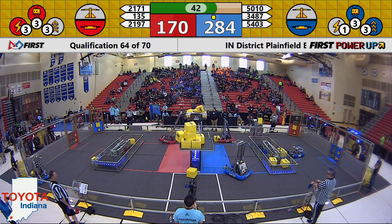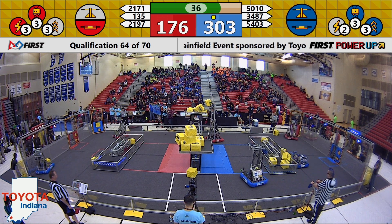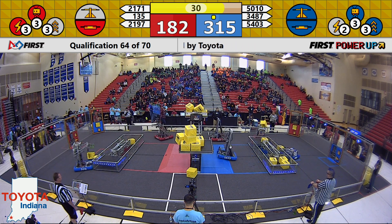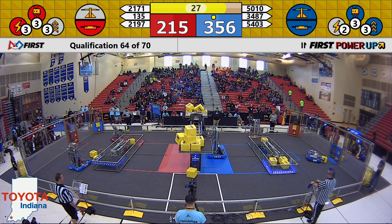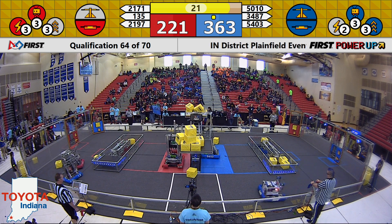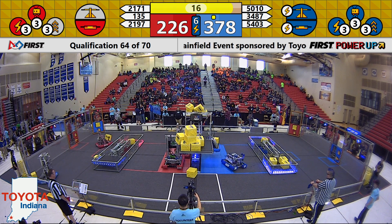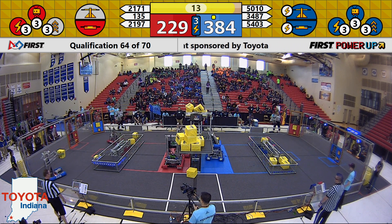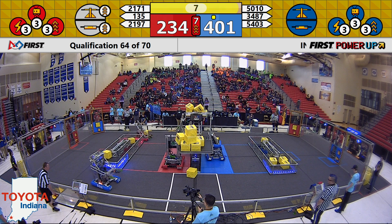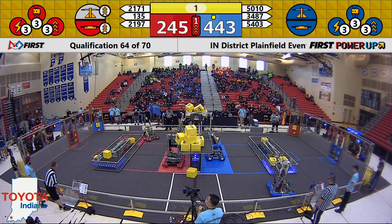40 seconds left in this match. 2197 still placing cubes on the scale, coming over from the vault for the Red Alliance. 30 seconds left in the match. Teams now need to start thinking about what they're going to be doing at the end of the match. 5403, Illuminosity, is doing just that for Blue — lining up and successfully getting a climb for the Blue Alliance. 135 is also climbing for Red, and they are up. 5403 is good, and so is 135.